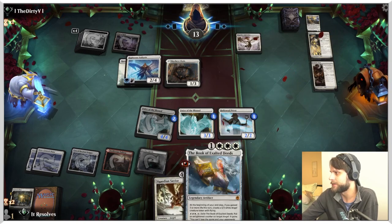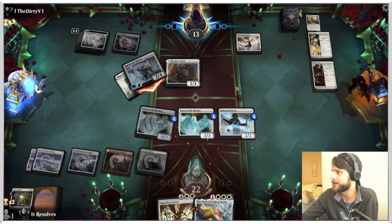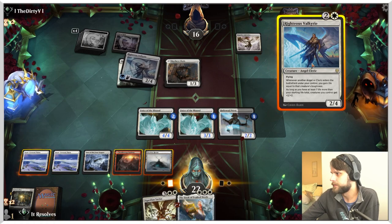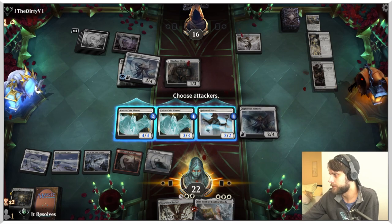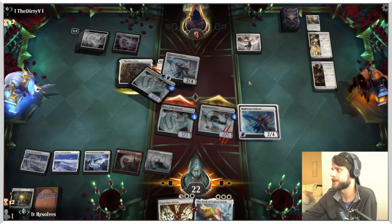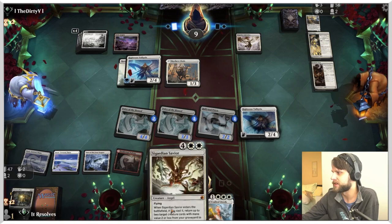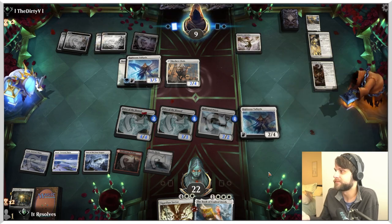Ask and you shall receive — okay, fantastic. We will attack with everything. They can block and not die, but the fact of the matter is we're just dealing as much damage as we can. We need one more land for the Savior, but we don't actually have anything in our graveyard to bring back anyway, so that's not super relevant yet. We just need creatures — that's all we need.